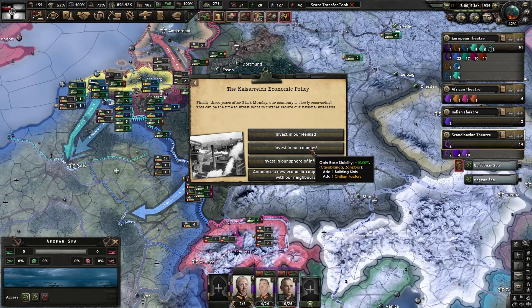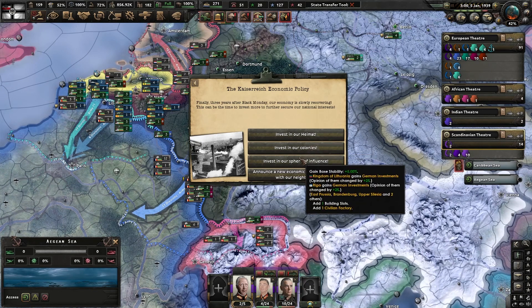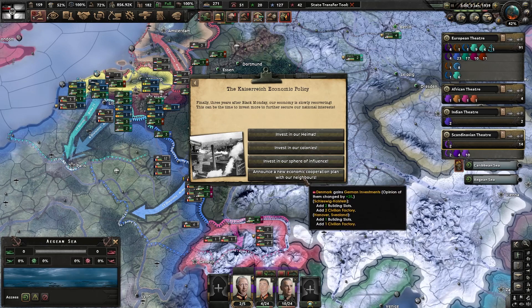Invest in our colonies for a civilian factory in colonial possessions. Invest in our sphere of influence. Invest in our economic cooperation plan with our neighbors — for Denmark, Schleswig-Holstein and Hanover.